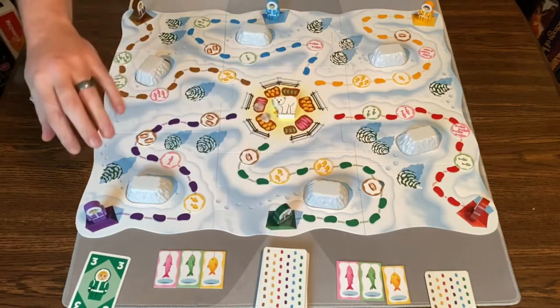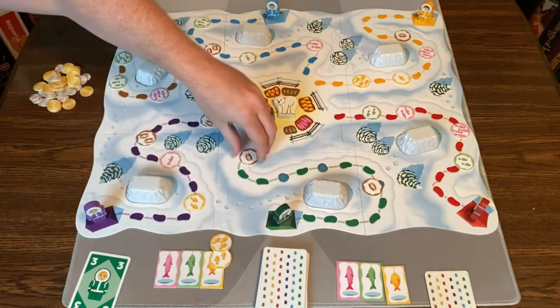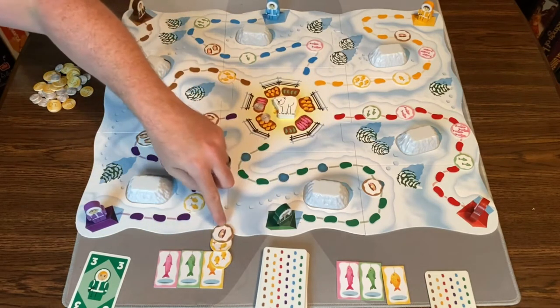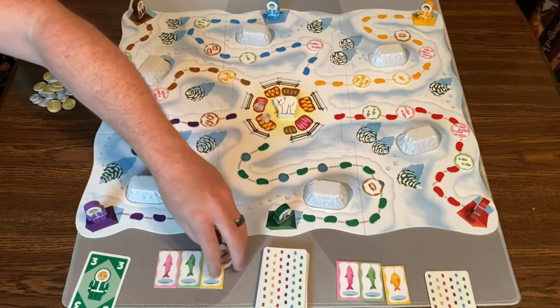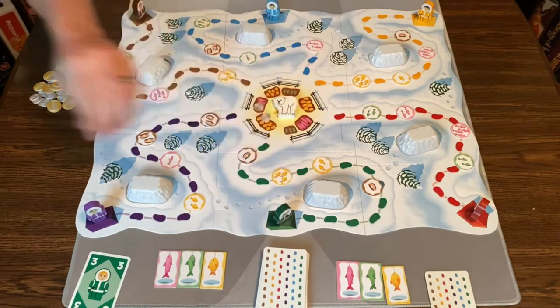Nobody owns these Eskimos — we're moving all of them around to try to collect tokens. What we're trying to do is end the round with a high amount of one type of token, or these oysters, that are worthwhile to sell for a coin each to score the most points. Then we do a second round, and a third round.